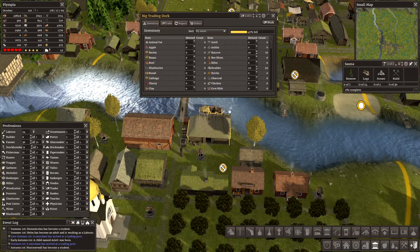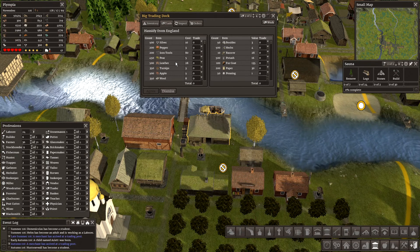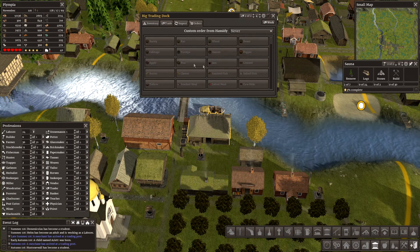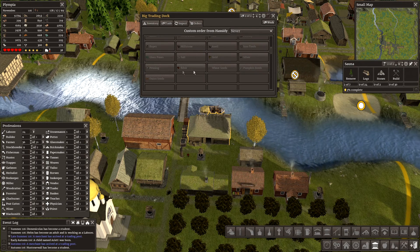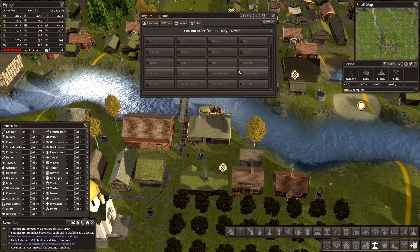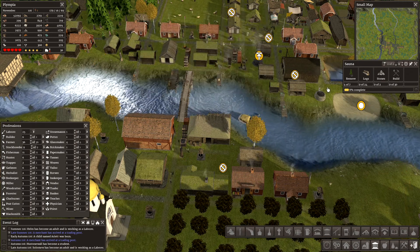What are you bringing me? Silver, pears, leather, and stuff like that. Let's look at the orders. Smoked fish we have. Anvil, onions, seeds, glass panes — we have all that. Let's just dismiss you for the time being. The sauna's being built, so that's good.